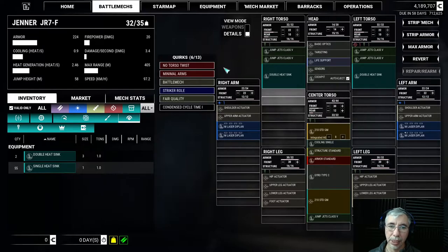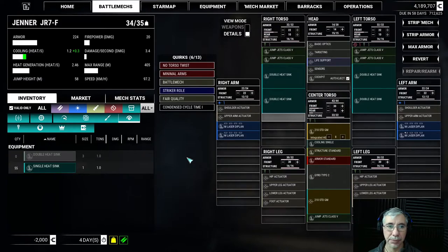One of my goals is to add two extra double heat sinks, which will bring my weight to 34 tons. I still have two additional laser slots to equip. I'd like to add small lasers, but medium lasers weigh one ton each — I can't add two more medium lasers because that would put me overweight. Adding the double heat sinks has already increased the cooling stat by 0.3 more heat dissipation.